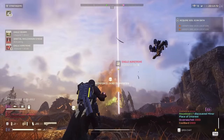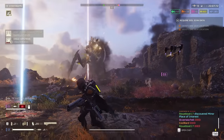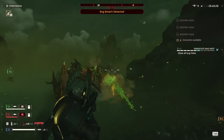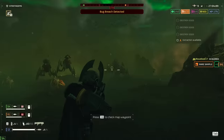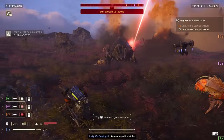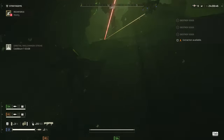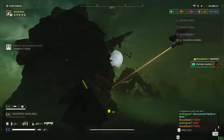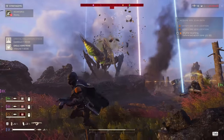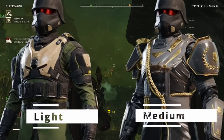Let's jump right into the thick of it and talk armor — a game changer in Helldivers, especially after Arrowhead's recent patch. They've fixed the armor values, which was much needed. Before this fix, armor wasn't doing its job right, but now we've got plenty of armor and perk combos to play with. For squashing bugs, speed is your best ally. You want to be quick on your feet, dodging and weaving through those creepy crawlies. That's why I'm recommending either light or medium armor — it's the sweet spot between protection and agility.